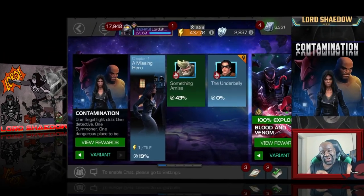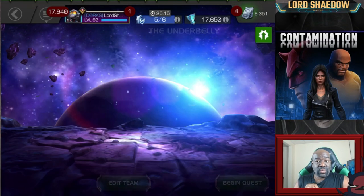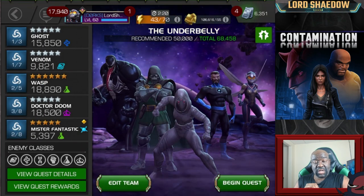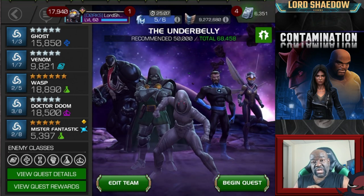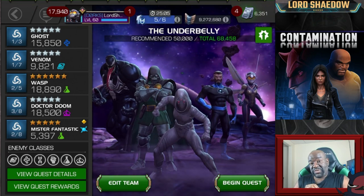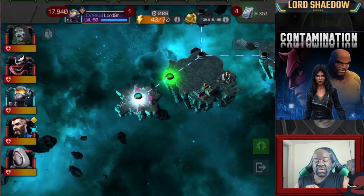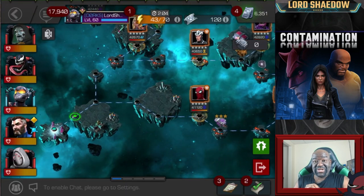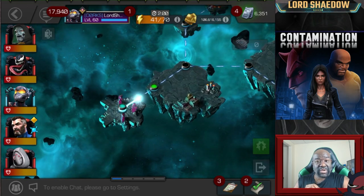Hey everyone, Shadow here and welcome to another Marvel Contest of Champions video. In this video we're going to be going through Variant 6, Chapter 1, Quest Number 2. You can see the team that I've gone in with. If you watched my previous Variant video, you'll see some changes. I brought Mr. Fantastic on there — we'll talk about why. Venom is on the team, and you're going to definitely see why I brought Venom. And of course we also have Dr. Doom.